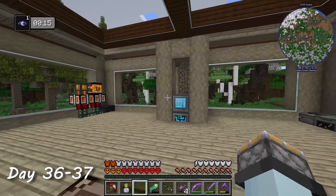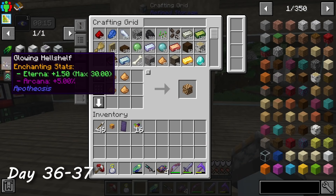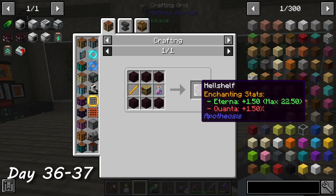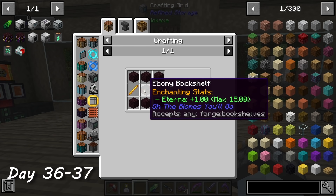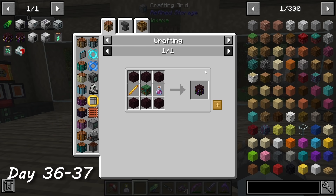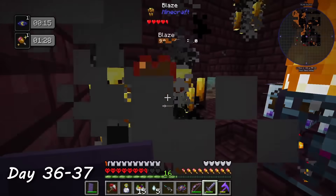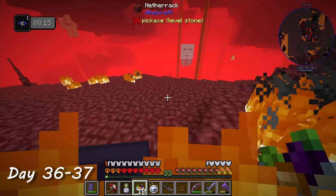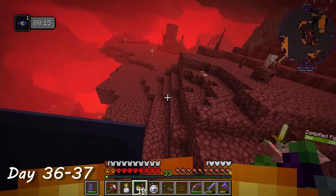Now that I had my XP sorted, I decided to craft some hell shelves. These allow me to enchant items at XP level 45 instead of the default 30. I was going to be doing more fighting soon, so I wanted as much protection as possible. However, the bookshelves required both blaze rods and potions of regeneration, so I ended up spending all of days 36 and 37 in the nether fighting ghasts, blazes, and wither skeletons with fire arrows. Not my idea of fun, especially being about 12 hours into this attempt, but eventually I collected enough materials and went home.